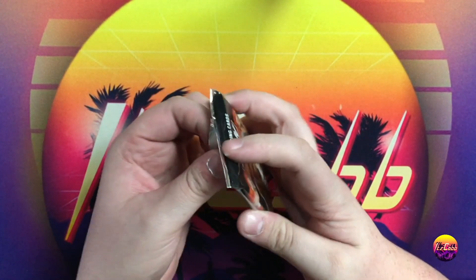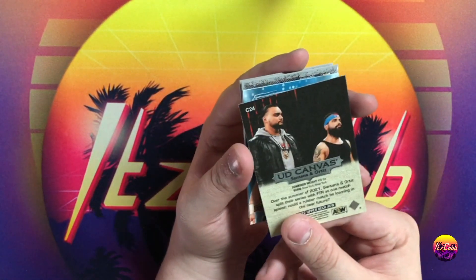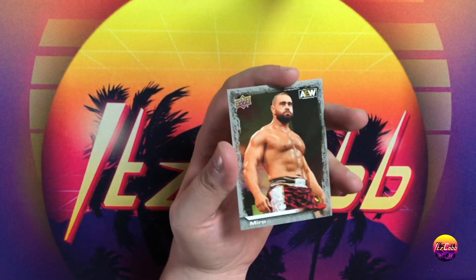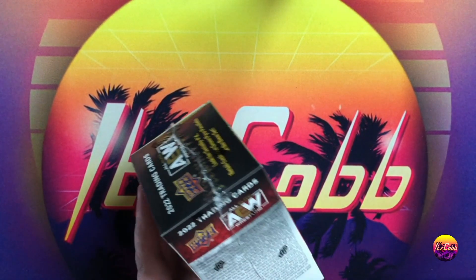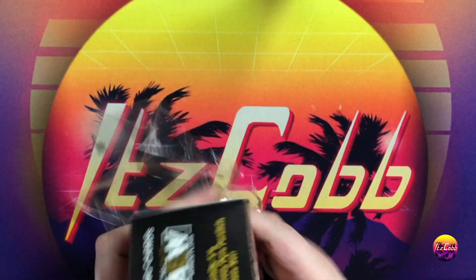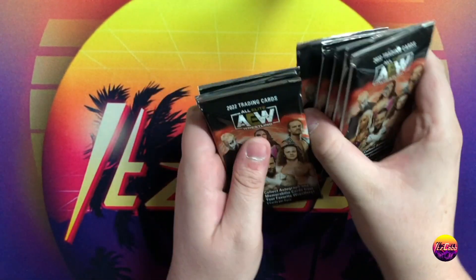One thing I wish Upper Deck would do is the rookie card shield, because I think that takes away from people especially for their rookie cards. We got Santana and Ortiz beauty canvas number 24 in the set. I would like to know — everybody would like to know — the official rookie cards. Just a little minor complaint because it could always be worse, but you know how collectors are. I'm starting to notice a trend in what the hit is in each box.